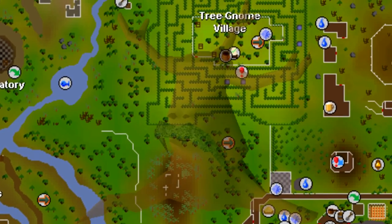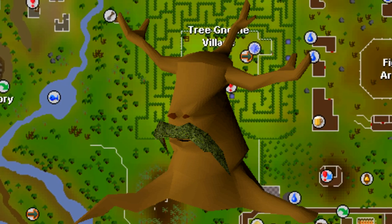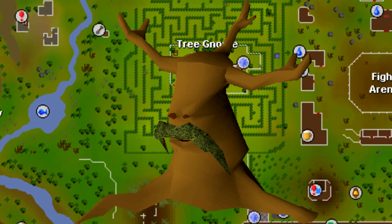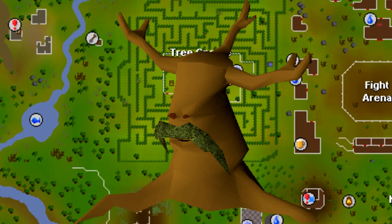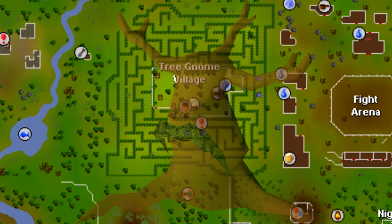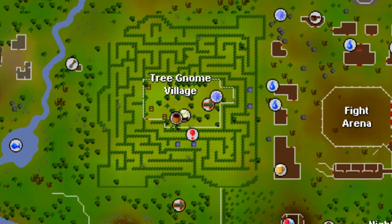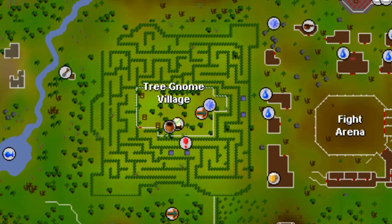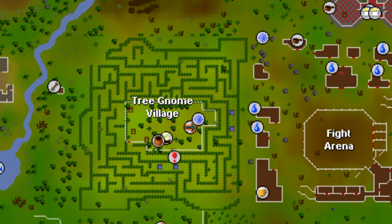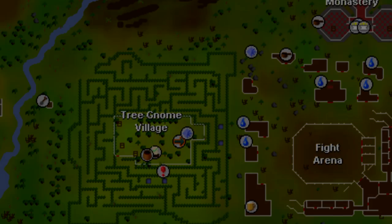The Spirit Tree can teleport you to four locations right off the bat. The Khazard Battlefield, which is just a bit south of West Ardougne, so it's a great way to get across the map as opposed to pulling the lever or running across White Wolf Mountain. You can teleport to the Tree Gnome Village, which is the central hub and very useful for completing other quests. You can teleport to the Tree Gnome Stronghold, which is one of the easiest ways to get to the Grand Tree. And the most important one is there's one located in the northeast of the Grand Exchange, which is one of the areas you will be in the most, so having a direct teleport there is extremely useful.